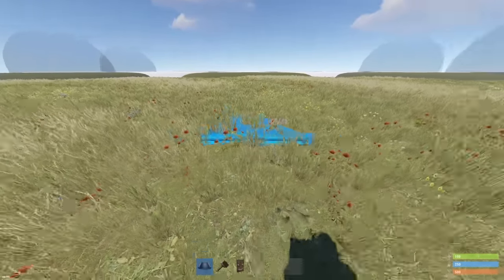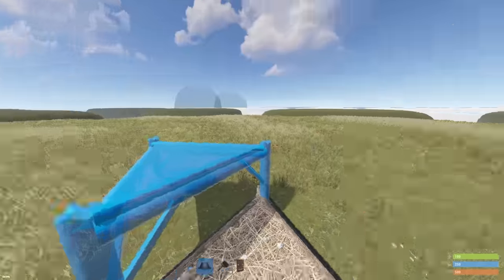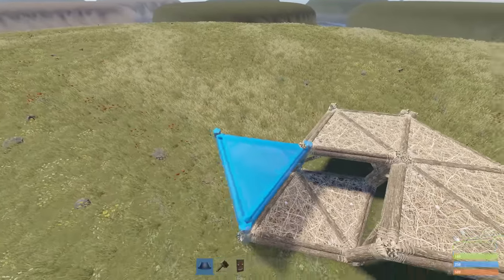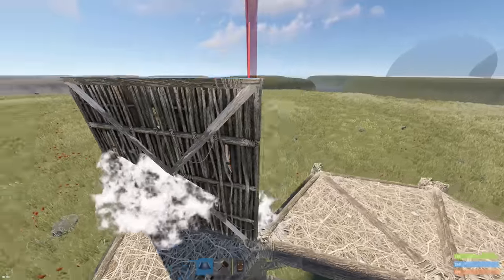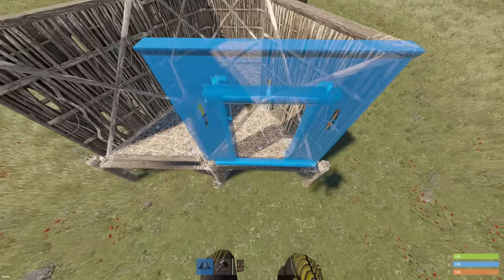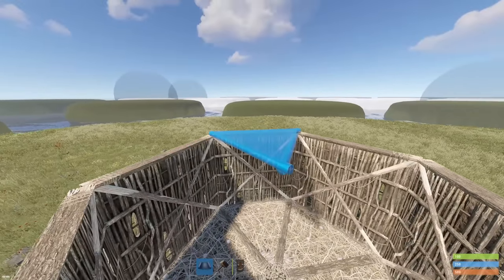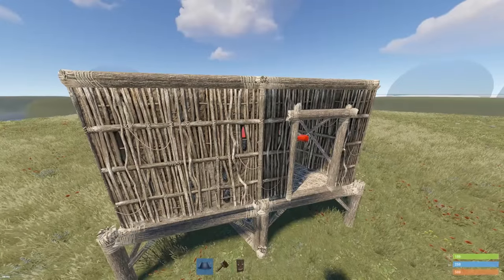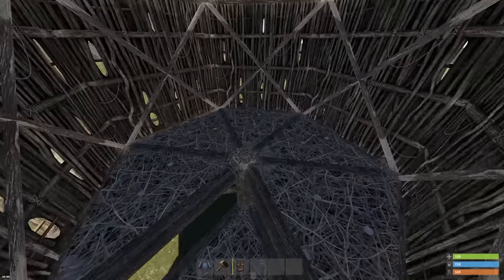You'll want to find a somewhat flat spot — it doesn't have to be crazy flat. Imagine the base in its final state and the size of it. If you're a new player, you'll learn with time. Starting out completely flat, we're going to begin really low, then wrap triangles around — very easy. This right here is what we have so far: incredibly basic and simple. That's why I love my bases — they make building super simple.